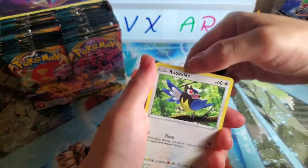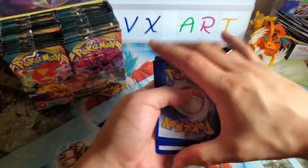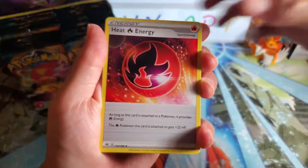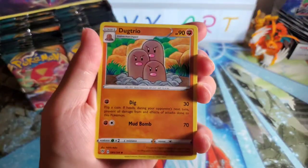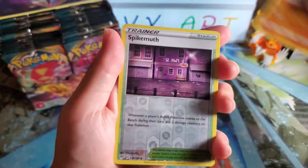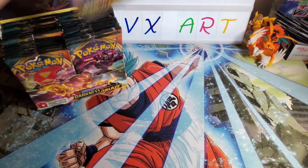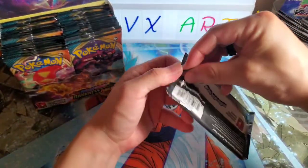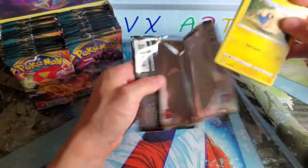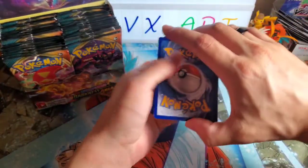Simisear, Dugtrio, Rookidee, Mr. Mime, Galarian Electrike, Dino, Passimian, Spikemouth, and Thievul — swiper, no swiping! Next pack to go. So far it's been nothing. But obviously with booster boxes, you never know. Once you get to the halfway mark, that's when a lot of fire starts happening. We still got a good ways to go, we're guaranteed some pulls, so we're definitely not done.